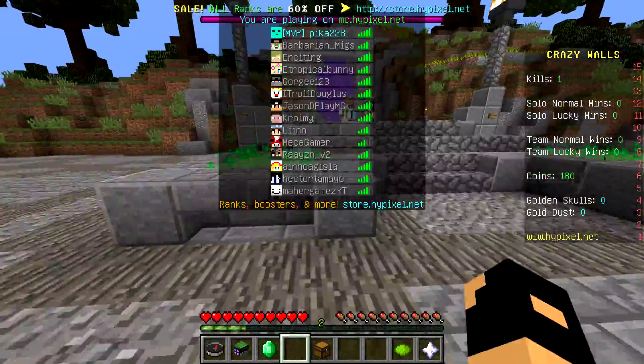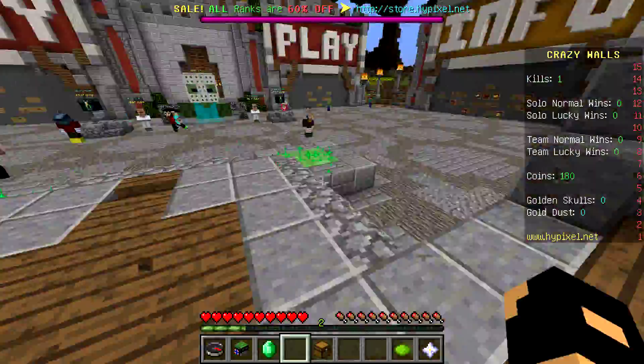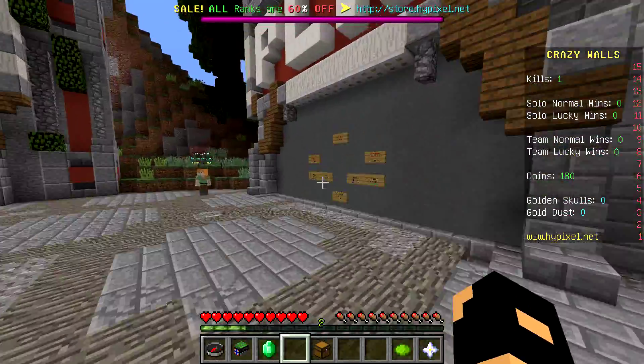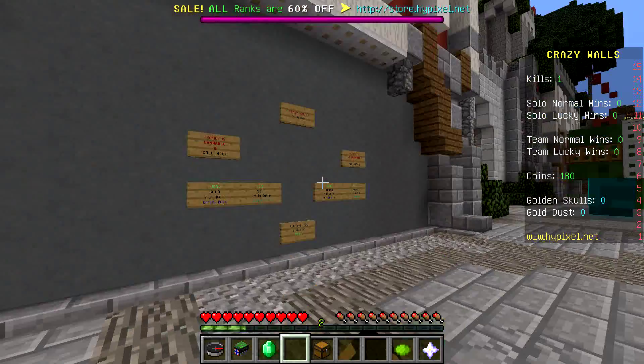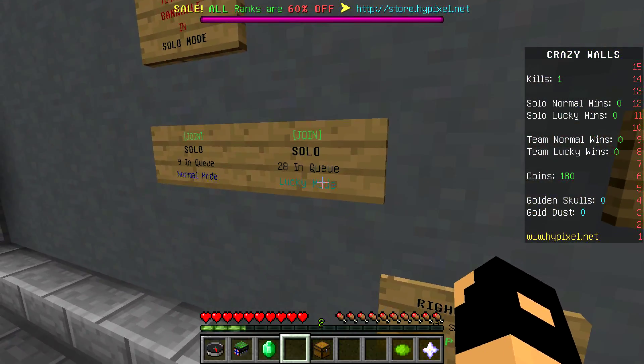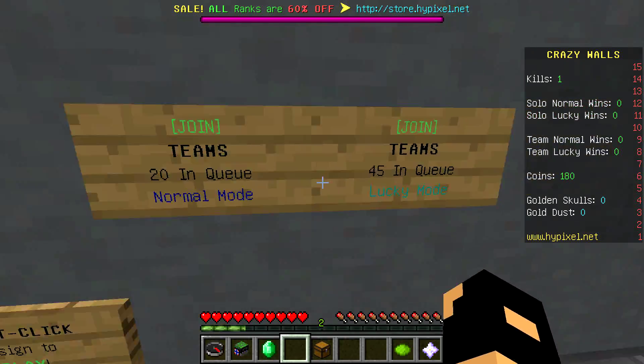So I'm on Hypixel right now and I found this cool new game mode. I've only played it once and it's called Crazy Walls. So as you can see here on your compass, you click on the Golden Freddy head, I think, and there you go — Crazy Walls.